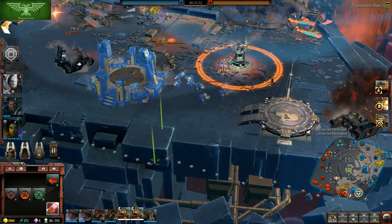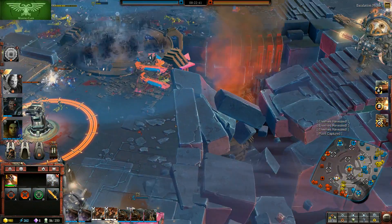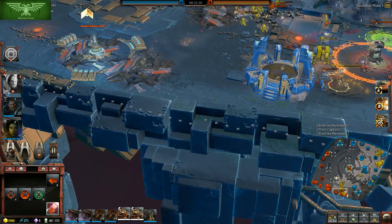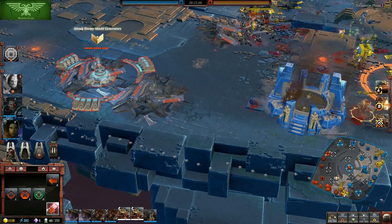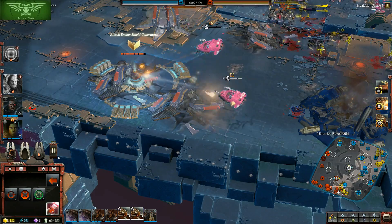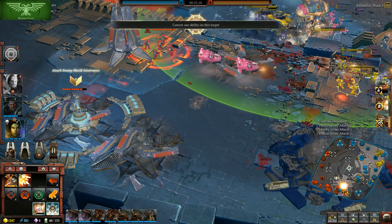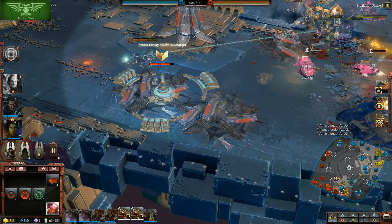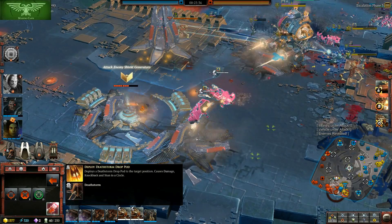There are those Landspeeders coming around getting an exposed Whirlwind — easy money. The other one is a little more protected so I'm not being quite as aggressive. Instead I'm taking advantage of the anti-armor damage of the Multimelta to actually hit the buildings right here. It's actually helpful to make a forward production building because you can reinforce from it as well as heal — production buildings have reinforcement as well as healing auras, and if you get the Blessing of the Omnissiah doctrine they will even repair vehicles. In a team game you can benefit from an ally's forward production building too.